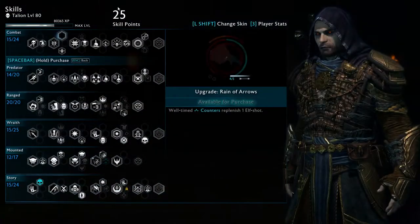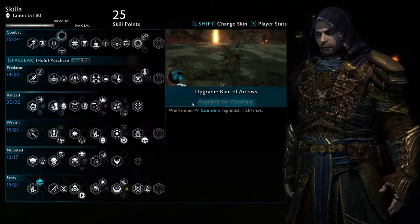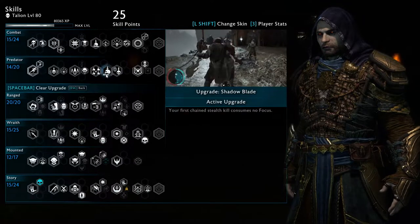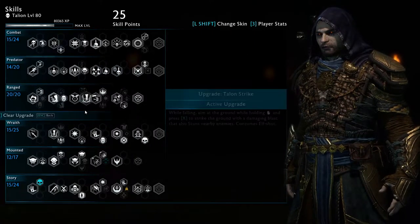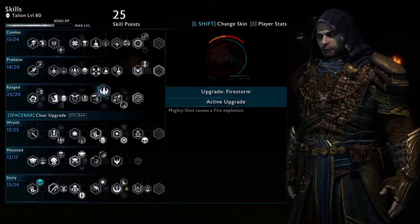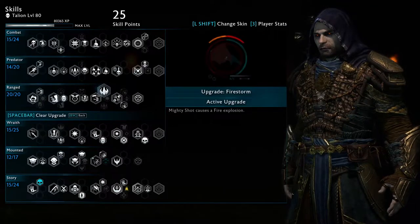Next is my character setup. Most skills don't actually matter. I'll go through the ones that do matter. What you want is Shadow Blade — it is very useful. You don't particularly need it, but it is just free focus, which is important for this build. Not Talon Strike. Firestorm — it's recommended that you run at least one of these. I'd recommend Firestorm for this build.